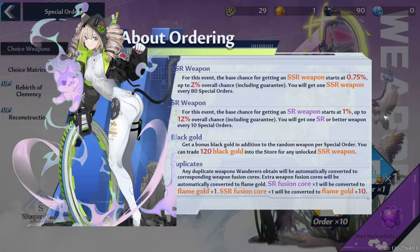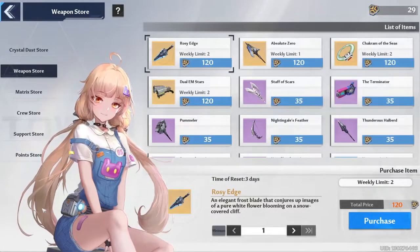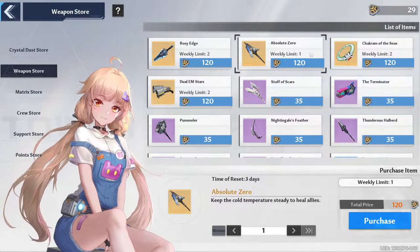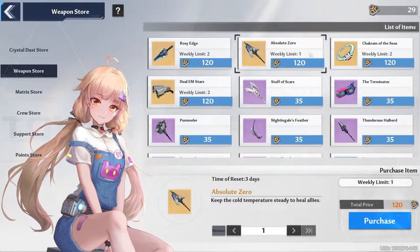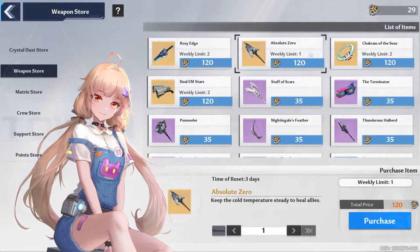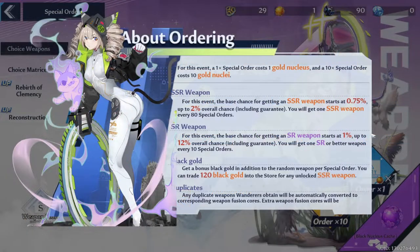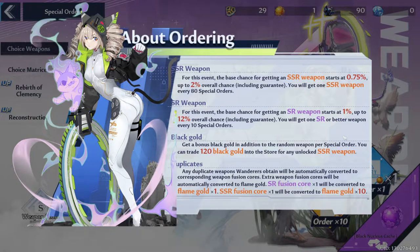Every Golden Nucleus summon will grant you one of the third currency: Black Gold. Your Black Gold can be spent in the weapon store in the bottom left of the choice weapon banner. You can buy a copy of each weapon you have already drawn here, even SSR weapons, but they do cost a hefty amount — SSR weapons cost 120 Black Gold and SR weapons cost 35 Black Gold apiece. Every time you pull a duplicate weapon, you receive a fusion core that can be used to advance your weapon's star by 1. When your weapon has 6 stars already and you pull another one, you receive Black Gold instead. An SR dupe grants 1 Black Gold, and an SSR dupe grants 10 Black Gold.